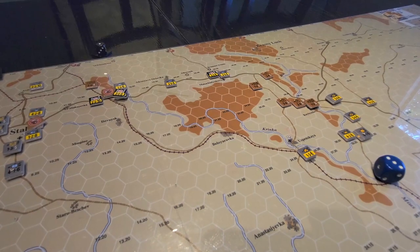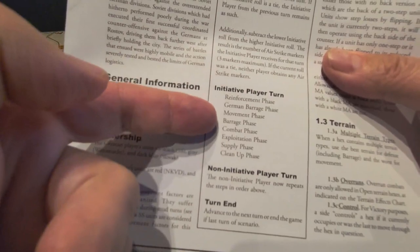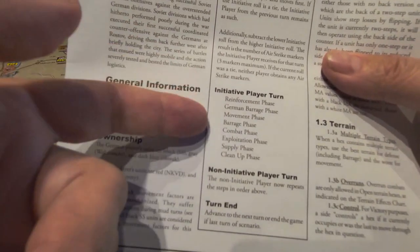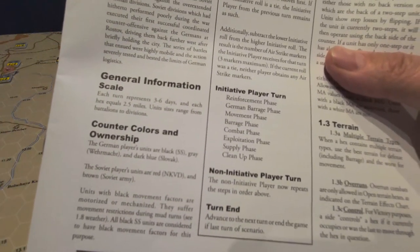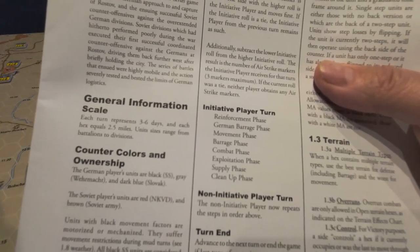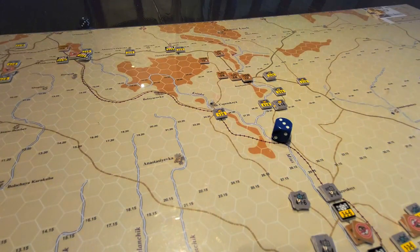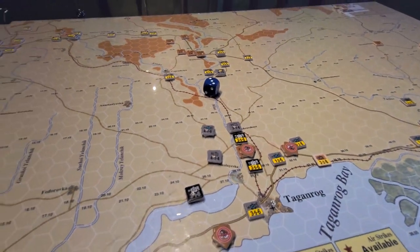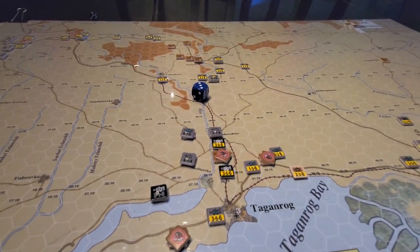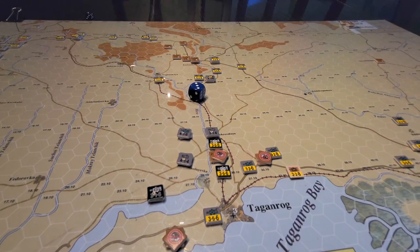One thing I didn't mention in the signature play: not only do the Germans get to do their thing in the German barrage phase, they also get to activate in the regular barrage phase for both sides - even while a unit is moving. If a unit is moving to hex X, I can say 'he's in range now, I'm gonna shoot that bad guy.' That's a very powerful option I haven't used yet, but keeping some powder dry with your artillery barrages could well be worthwhile.